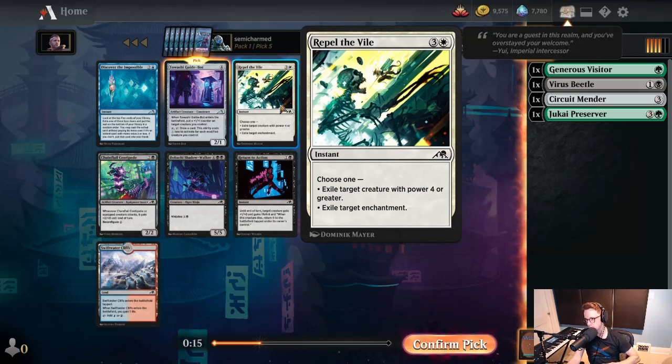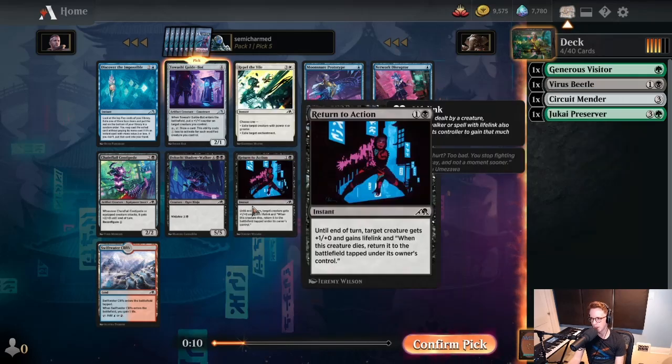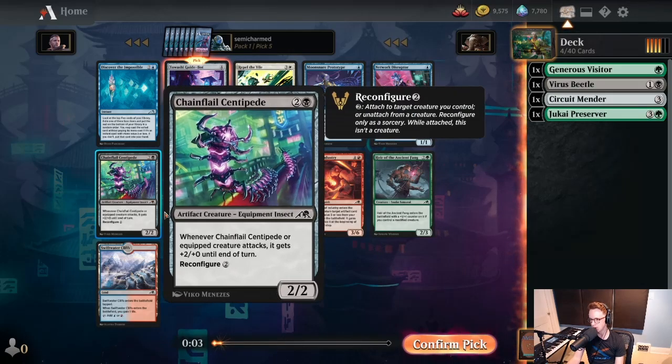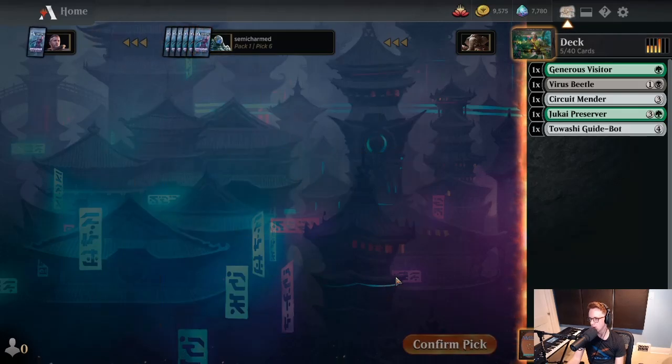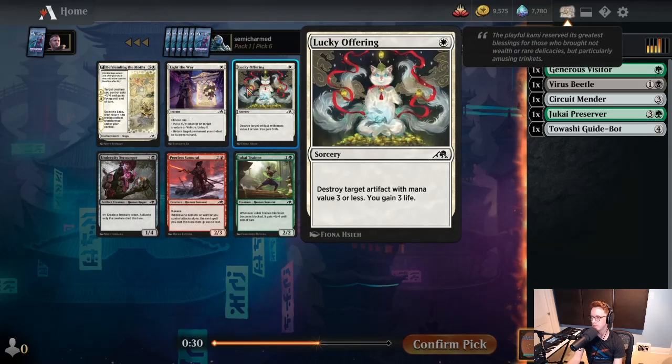Repel the Vile is a bad removal spell that we might play if we end up in white and we end up wheeling it. Return to Action is a nice little trick — this is really good with Sagas that have flipped over because you get to restart them again. Chainflail Centipede is not good, Shadowwalker is not good. Swiftwater Cliffs is good, but it touches red which is generally not a color that has good cards for a grindy value deck like this. Red at its best is an aggro deck, which doesn't really want too many tap duals because it wants to play one-drops.